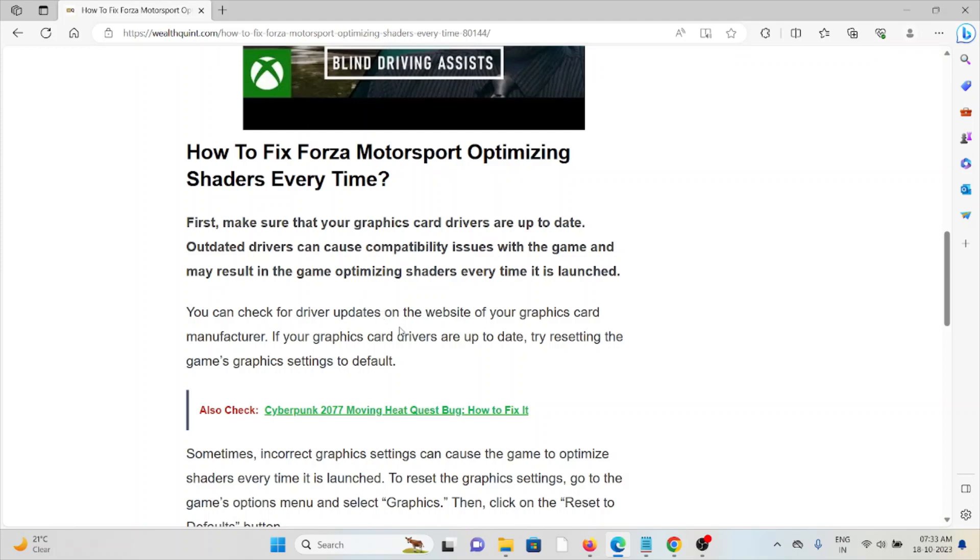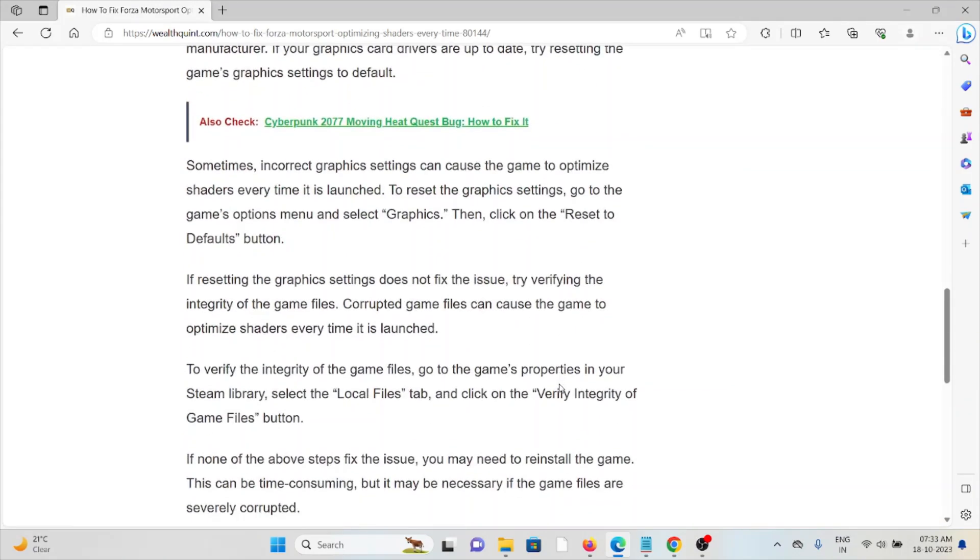You can check for driver updates on the website of your graphics card manufacturer. If the graphics card drivers are up to date, try resetting the game's graphics settings to default. Sometimes incorrect graphics settings can cause the game to optimize shaders every time.